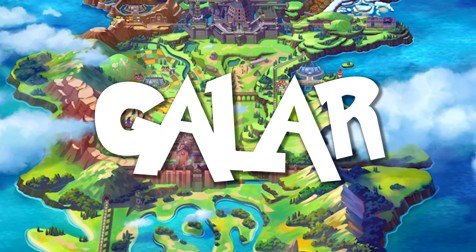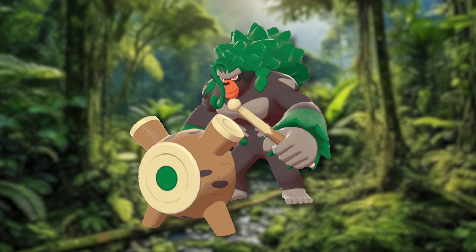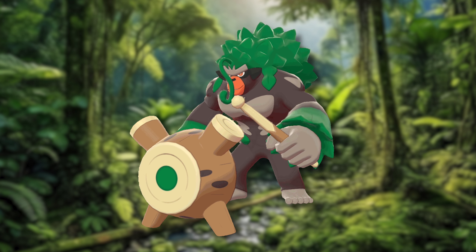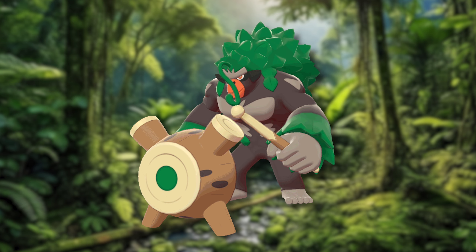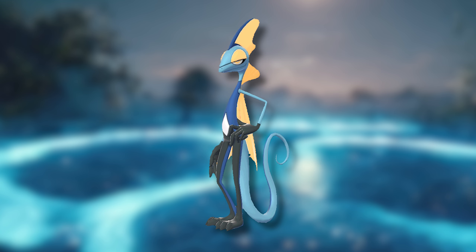For the final stages of Galar, we have Rillaboom, who now clearly depicts its reference — a drummer — with the big bushy hair and the actual drums he plays. We have Cinderace, who just continues the look of wearing a soccer kit. And we have Inteleon, who really does look like James Bond now.